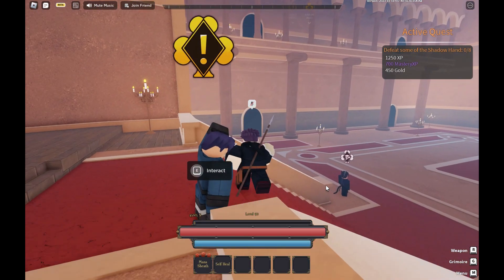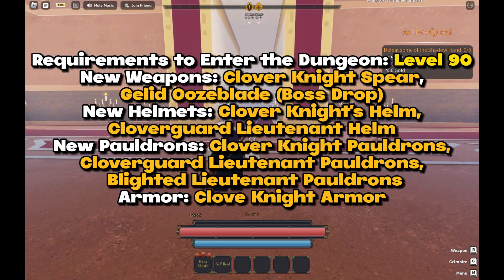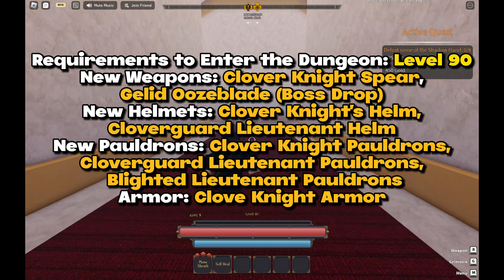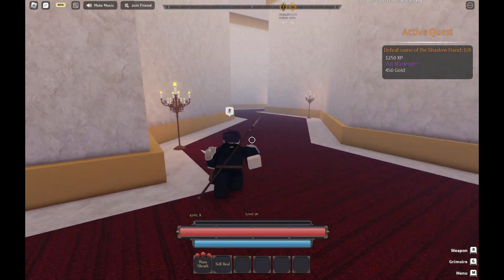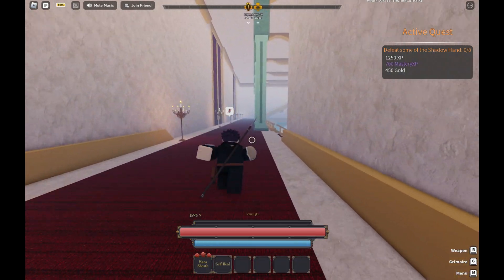The requirement to do the dungeon is to be level 90. Dungeons also have really good drops — new weapons, new helmets, new pauldrons, and new armor. There's also a new race in the game called the Mythical Dragon Hybrid race; I'll put all the buffs on the screen.